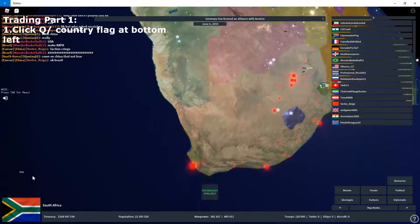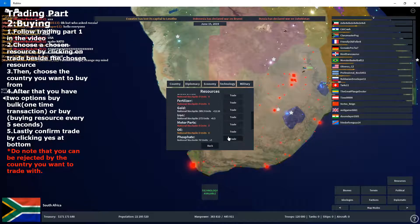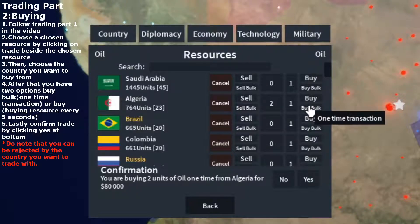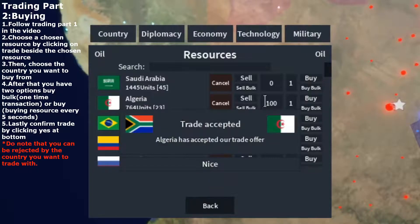So how do we trade? First, I want you to click on your country flag or press Q. After that, tap on Economy again, and tap on Resource-Trade. Let's say we need some oil — we have Algeria with plus 23 each time. That bracket shows how much they earn per 7 seconds, and this is how much they currently have. We want to buy oil from Algeria. There are two things you can do when buying: you can buy every 5 days from Algeria, or you can buy bulk, which is a one-time transaction. We can buy 100 — and luckily we have enough money. We have about 180 million, and this costs about 4 million, so we're going to buy. And as you can see, Algeria accepted it.